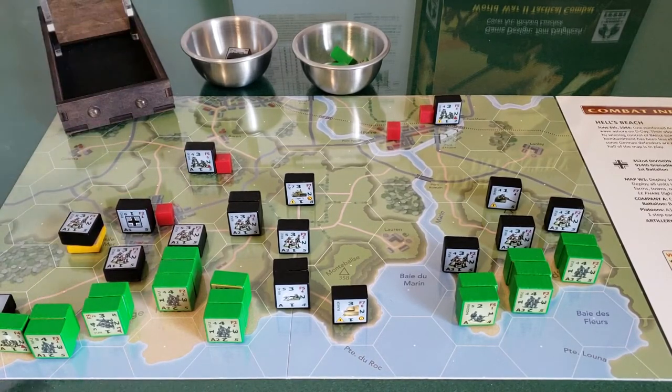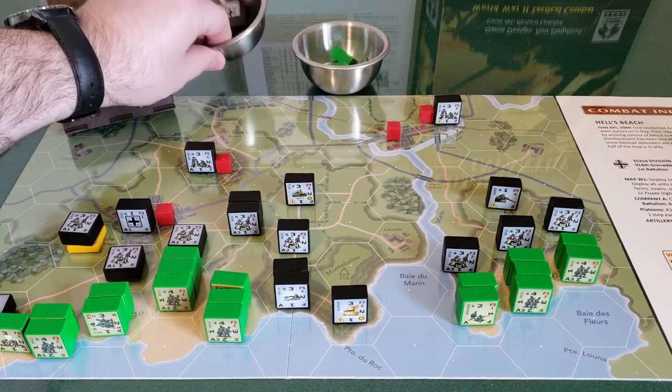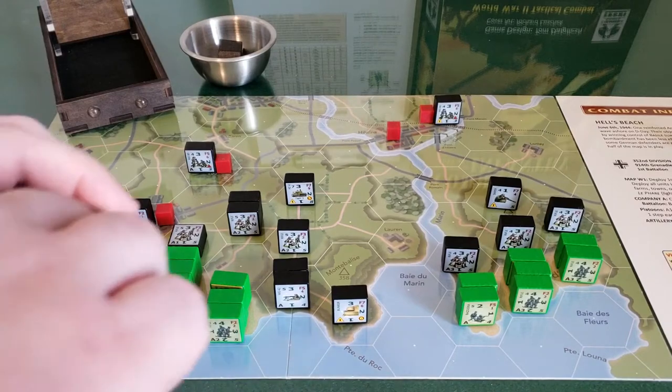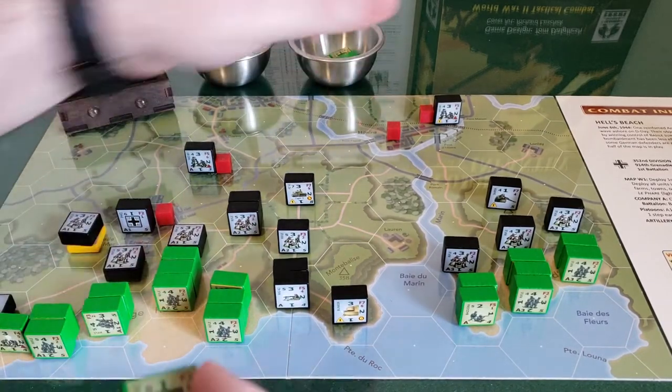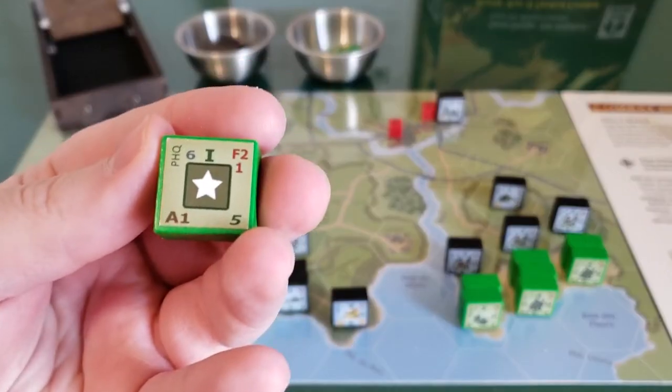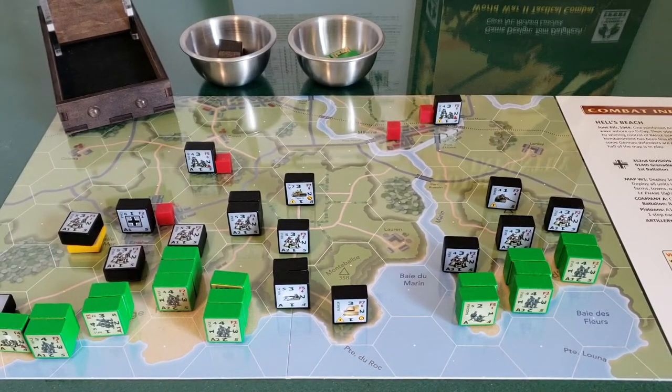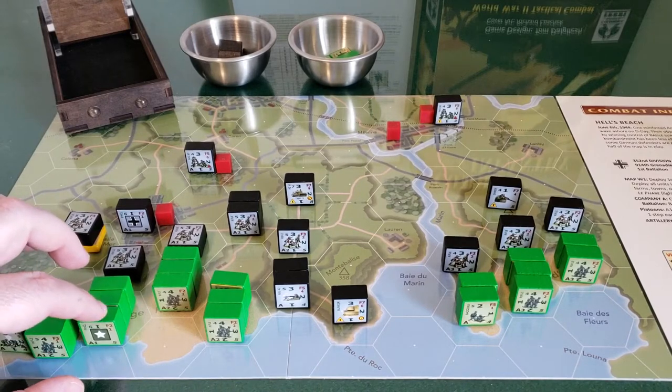That was one player turn. Remember: there are seven game turns, each player turn is back and forth, and you get four player turns per game turn. That was the German player turn, so we go to the allies. We draw out of our cup — first platoon as well, which is actually in the same area down here. We're going to go ahead and place the headquarters right there.